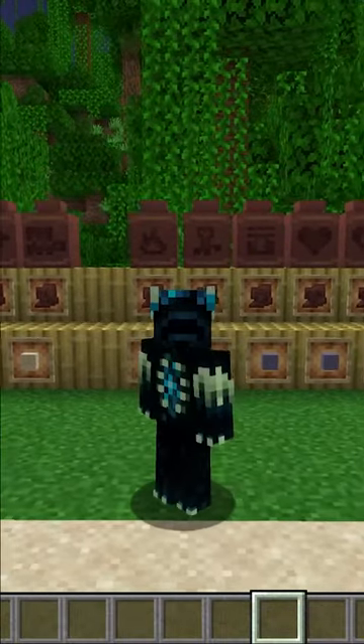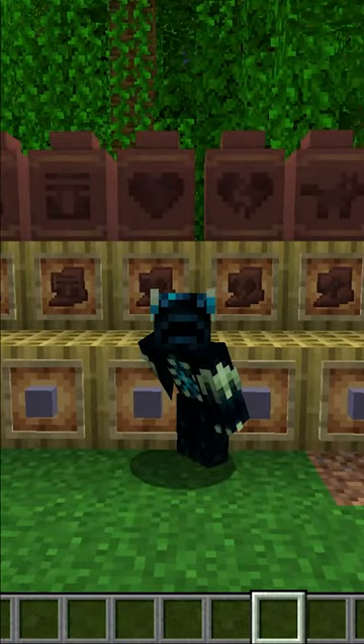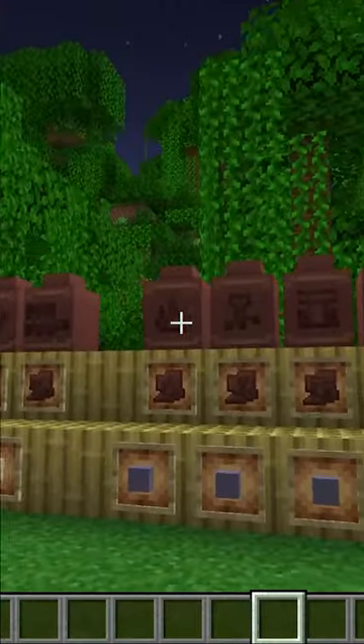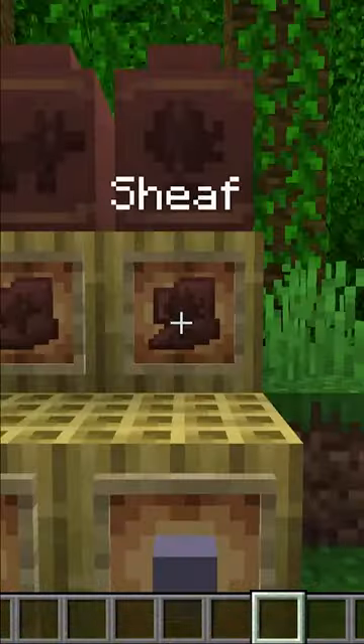Pottery shards are a new thing in Minecraft 1.20, and today I'm going to quickly recap where you can actually find all the different types. They can be found in five different structures — the trail ruins being the one that has the most, and the desert well being the one that has the least.